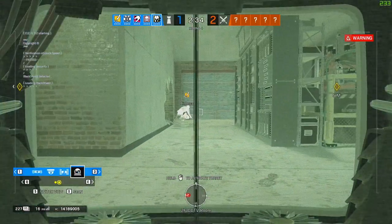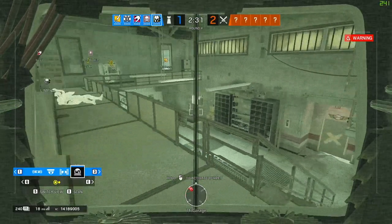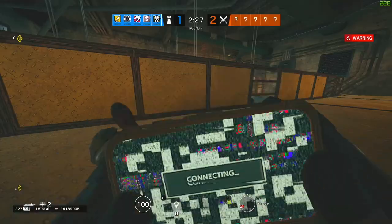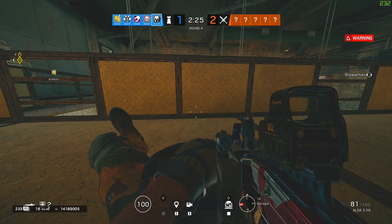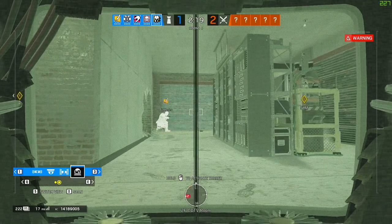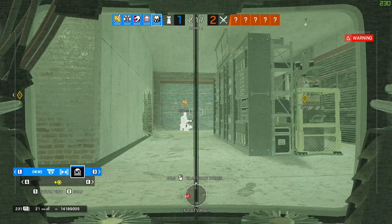So what is an anchor? An anchor is someone who stays on or near the bombsite, basically as the last line of defense if the attackers end up pushing the bombsite. There are a few exceptions to this rule. At the beginning of rounds an anchor might spawn peek, but make sure you're doing it safely and not dying, because an anchor is more useful alive than dead, as with any operator.